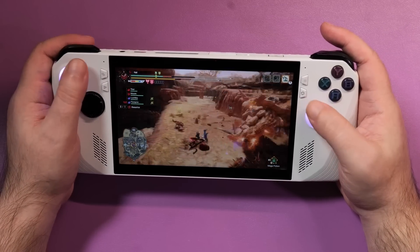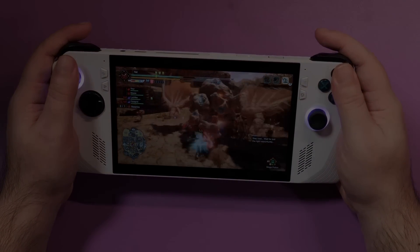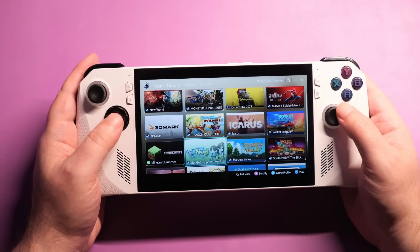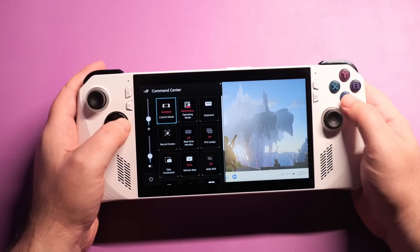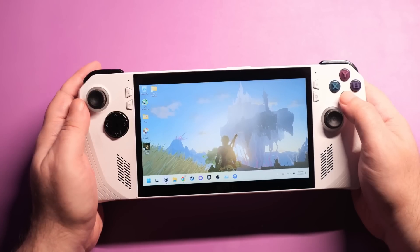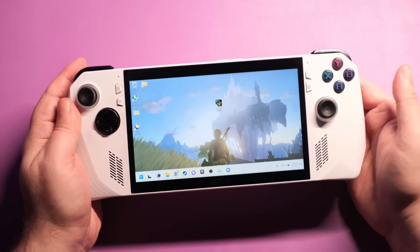If you're docked, you can easily have both of those things, and that works fantastically. But even without physical standardized input accessories connected, basic navigation around the Windows UI is handled pretty smoothly, with either the touchscreen or using the thumbsticks and gamepad buttons to emulate mouse input. There are even several different ways to summon Windows' own built-in virtual keyboard.